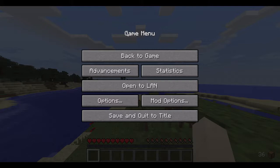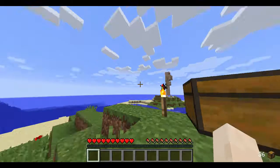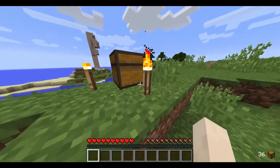I also have the Fossils and Archaeology mod, the Carry On mod — which lets you pick up entities and chests without destroying them and move them — but for some reason it's not working. And Dynamic Lights, because I don't have Optifine installed yet.